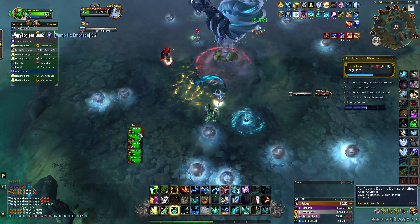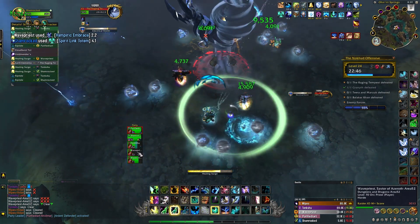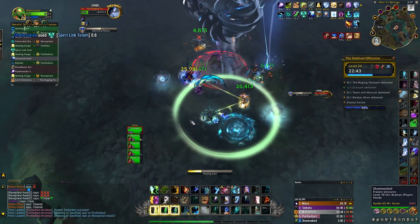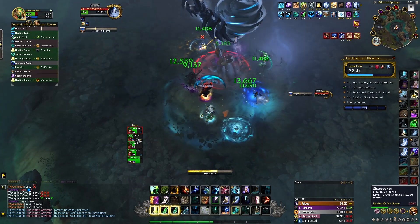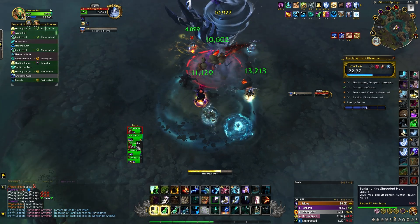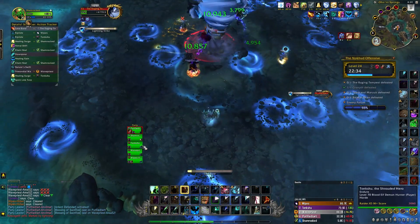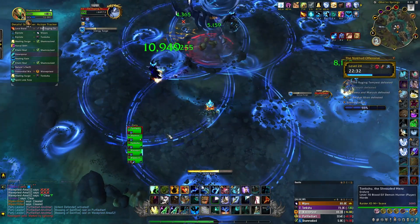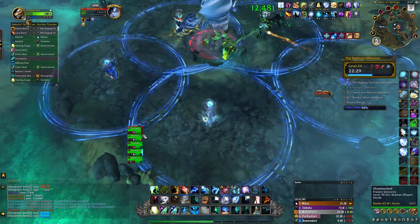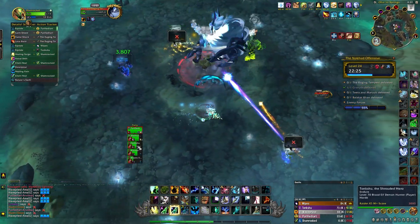For the final electrical storm phase, I popped Earth Elemental for the 15% health increase, Ancestral Guidance because it's back up again, my trinket, and Slink as well. I didn't start this phase with a Nature's Swiftness Chain Heal — I actually used it when I saw somebody getting really low and was nervous I wasn't going to heal them in time. If you rewind and watch the ability tracker you'll see exactly the order I cast everything. Once you finish the third storm phase you're basically home free — just keep everybody alive until the end of the fight.